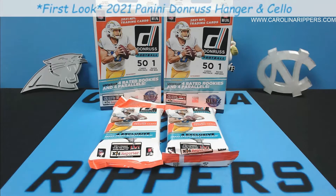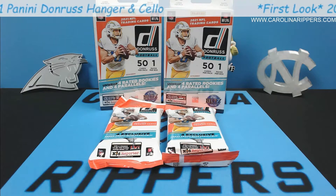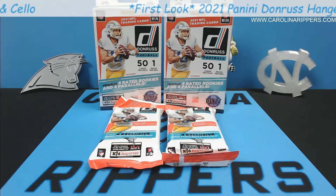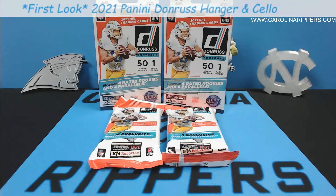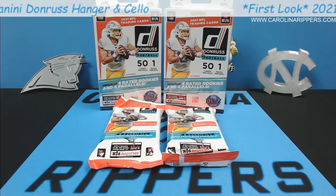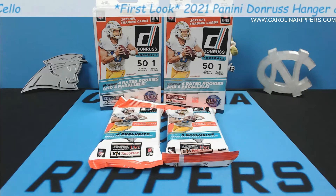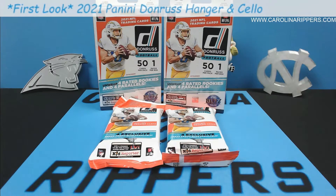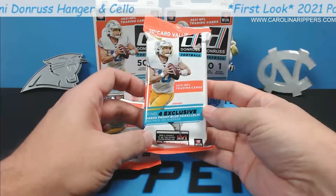The Megas give you the bronze parallels and you get pink optic previews in every pack. The blaster boxes you get a chance at an optic preview but nothing guaranteed — I think we've gotten red parallels out of those, though there are reds in hobby too. I'm not exactly sure. I know you get the Donruss throwbacks out of everything, but these are a little bit different.